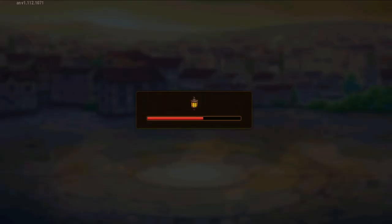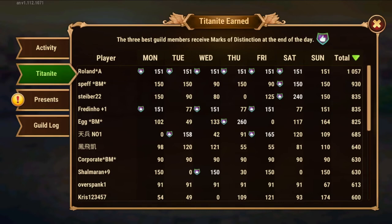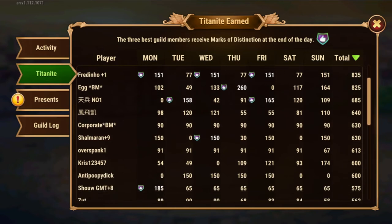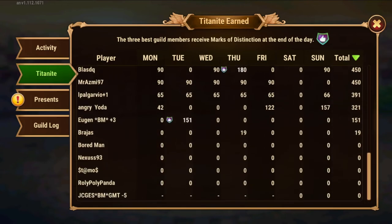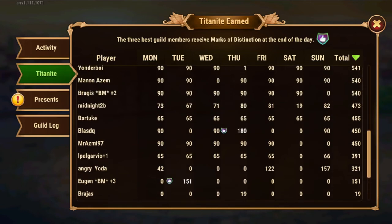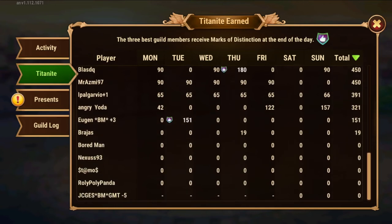Let's check here the individual stats. You can see a lot of players are doing 150 titanite, 90, 125, 165, and so on. This is not to promote free riding, but a lot of players — at least in Gold League or some Silver League guilds — will be doing a high amount, so that even if your lower-end players are not doing enough or not at all, it might still be possible to reach the goal. If all of these players here were doing 65 a day, it's very likely the goal will be met.